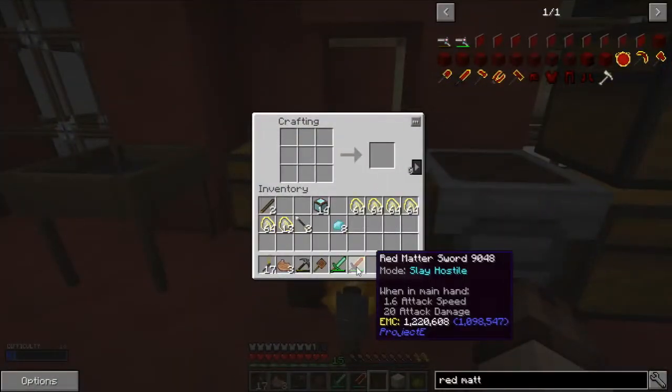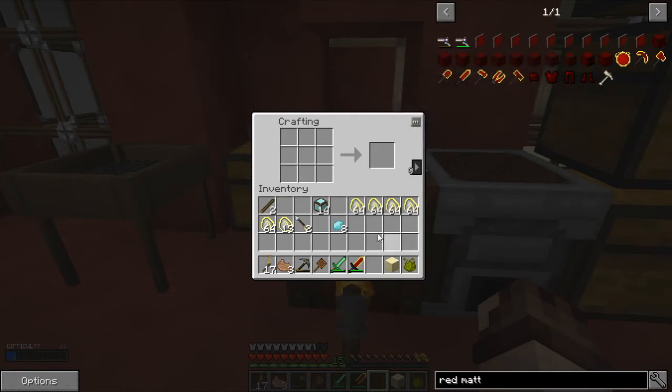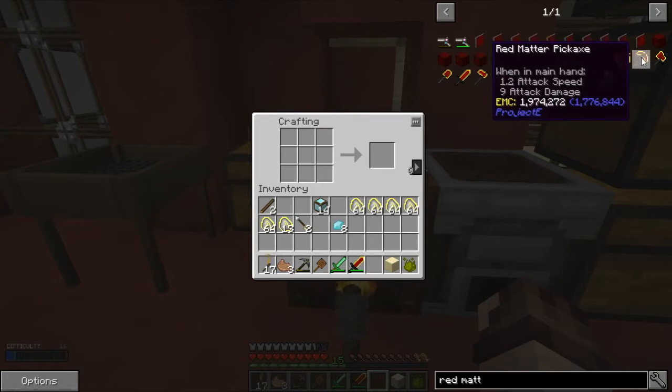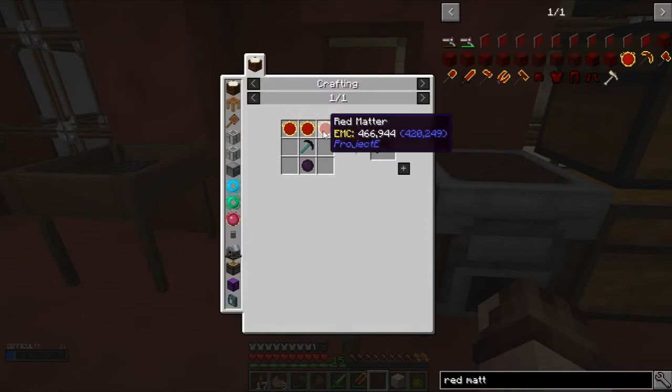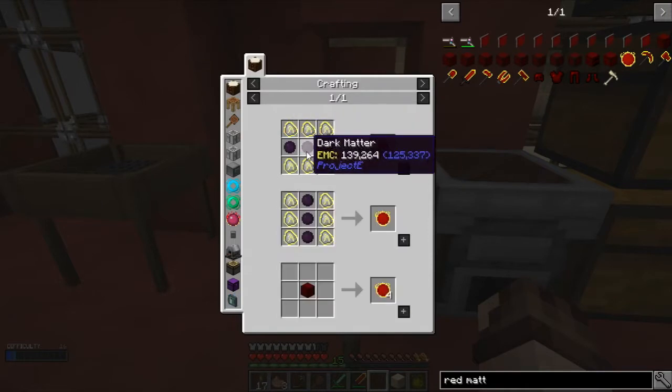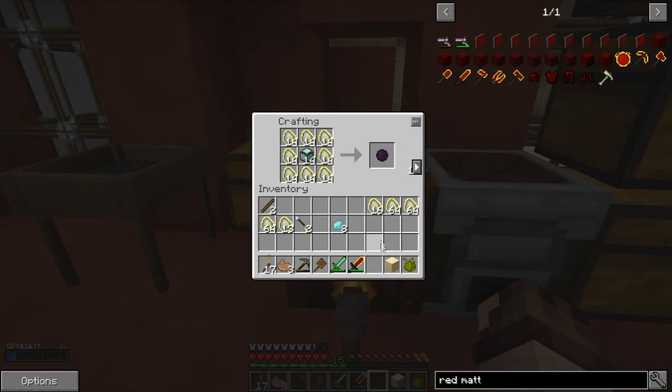So we've made this really cool red matter sword, which is brilliant. Look at the attack damage — that's 20 attack damage. That's awesome. We could make some armor too, I don't know if that's got any cool effects. But I think what we'll do is set up the next thing, which I thought would be one of these red matter pickaxes. Same again — we need a whole bunch of red matter, which requires dark matter. Dark matter is just a whole lot of gunpowder plus a block of diamond.